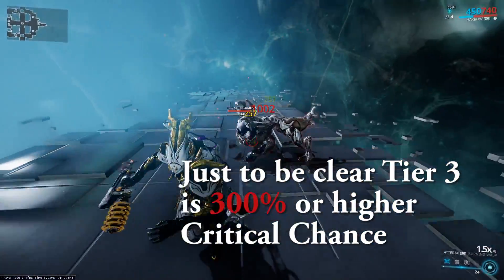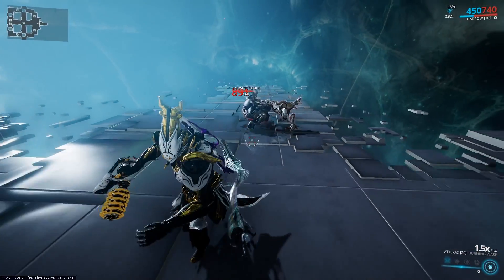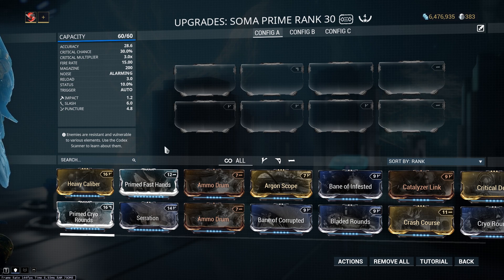For the most part, this doesn't really matter because you're not going to be getting to those higher crit tiers unless you're using something like Blood Rush, which will increase your crit chance — I'll be talking about that later. But to understand the very basics of what a crit is, let's take a look at the Soma Prime, my favorite example weapon.